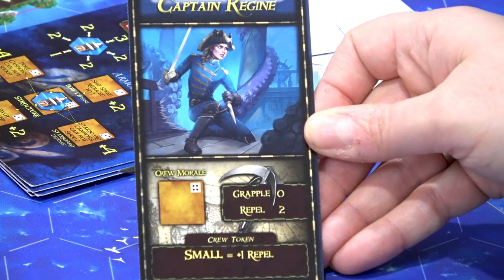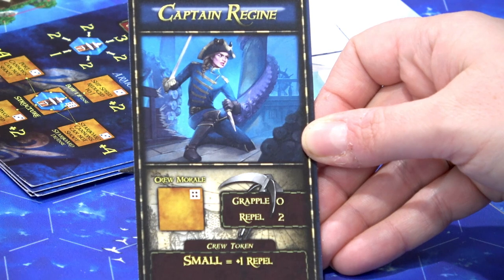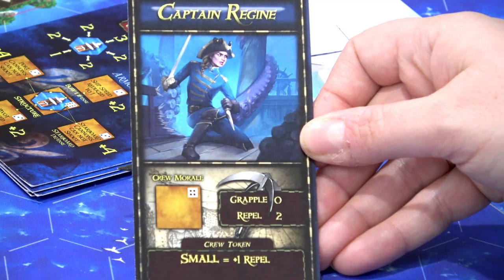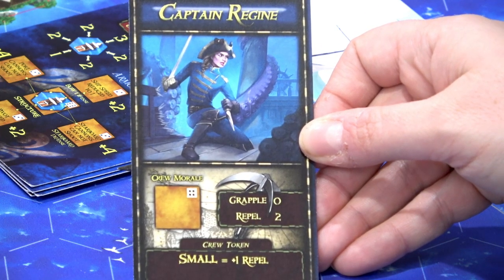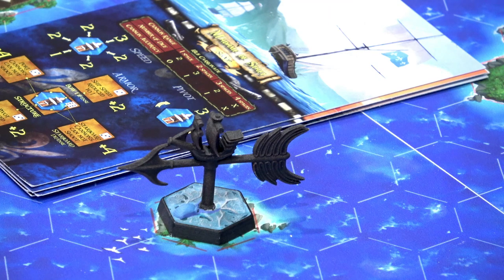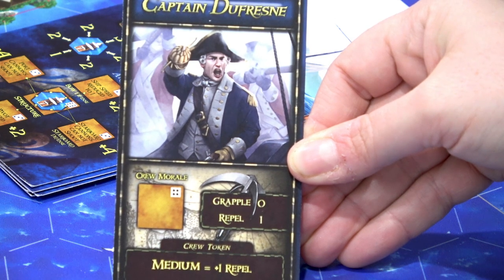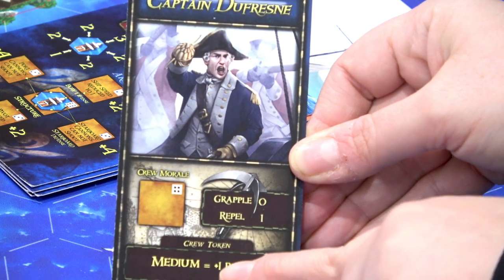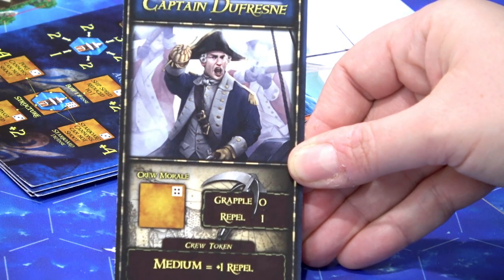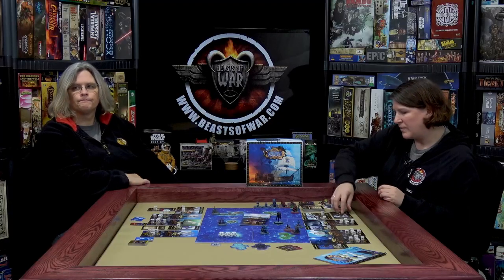The French have captains of their own — gorgeous artwork that really gets you into it. You can tell the obvious difference between the French and the pirates in that grapple and repel strength. The French are all about repel, while the pirates go crazy on the grapple — you don't want to get in close for boarding actions against them. The crew tokens on the cards also tell you which size ship that captain goes with, so not every captain works with every ship.